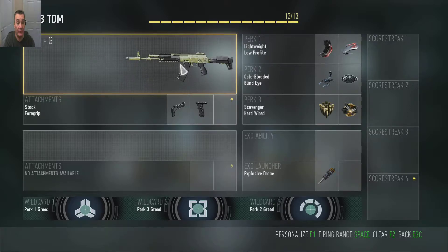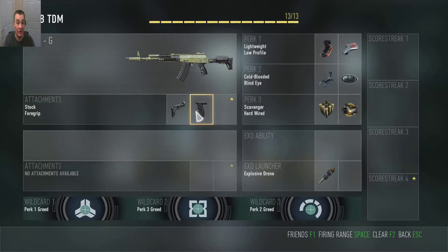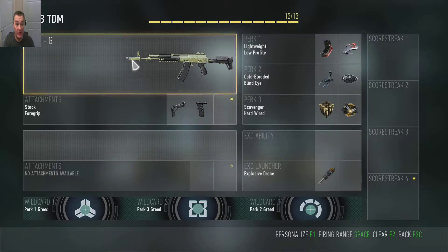We're going for the AK-12, which is an all-round gun and quite good. Added the stock and the foregrip. The stock lets you aim down sights quicker and move around a bit quicker. The foregrip will get rid of the recoil. We don't have sights on but the gun has got iron sights which are quite good.